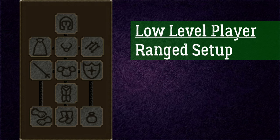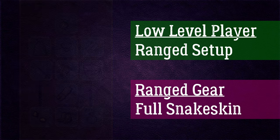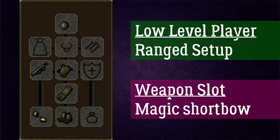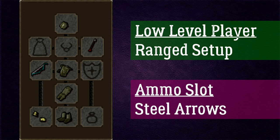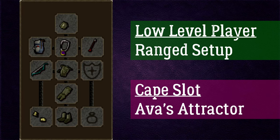For the range method, at a low-level setup of 30+ range, I'd suggest wearing full snakeskin armour with 30 Defence, giving a plus 31 range attack bonus. A great weapon is the magic shortbow requiring 50 Ranged, giving a plus 69 range attack bonus. For ammo, use steel arrows or higher — at lower levels it doesn't matter too much. For the necklace, the amulet of glory gives plus 10 range attack. For the cape, get the Ava's Attractor requiring 30 Ranged from the Animal Magnetism quest, giving a plus 2 range attack bonus.